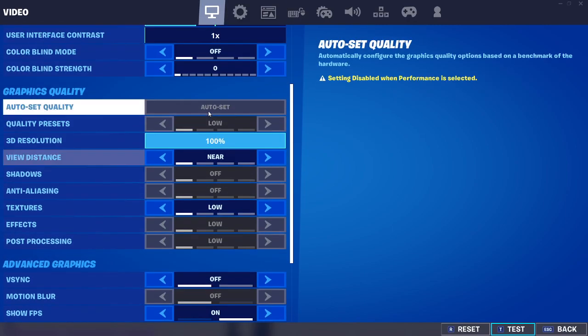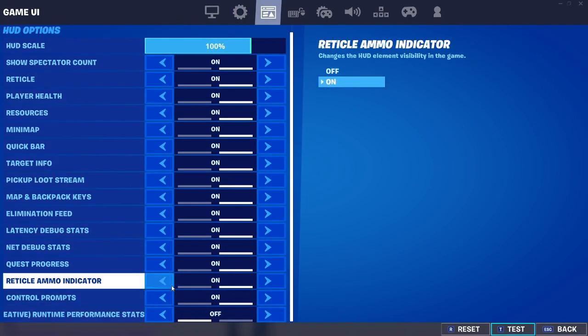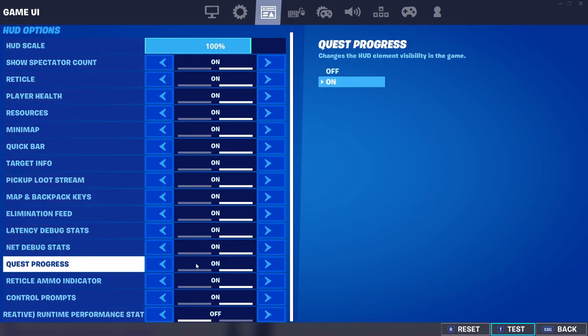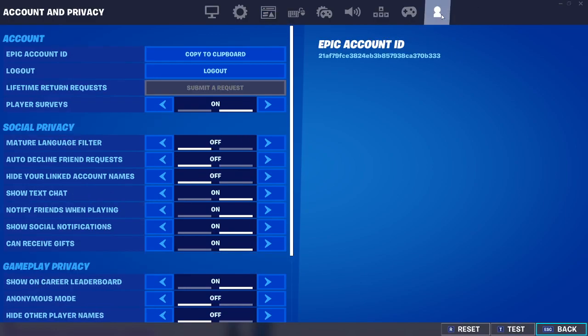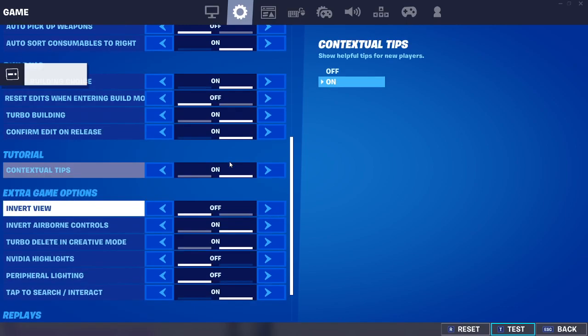To show FPS, you need to go here and find Latency Debug Stats right over here — it's the third one. There are a few other options I might show you as well.